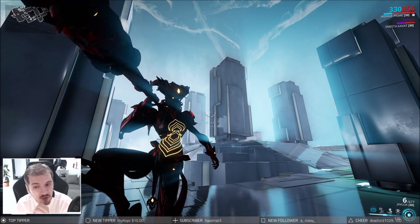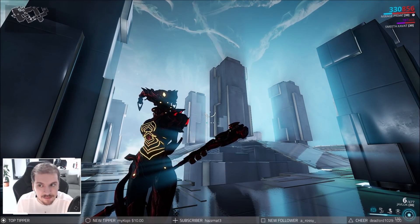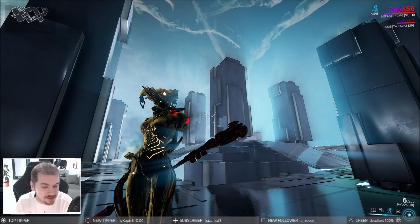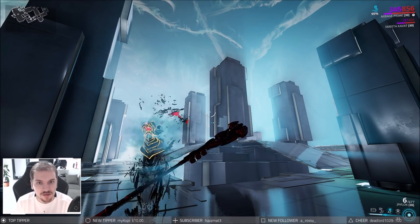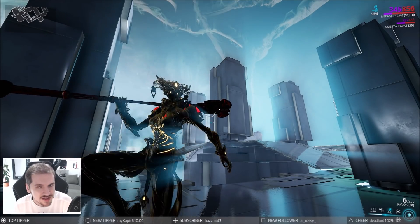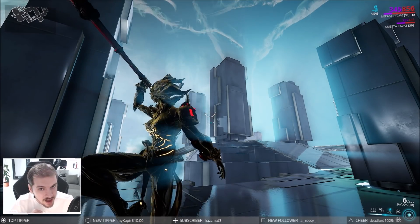We do have an option now to go for Mirage, and I know that seems a little kooky because Eidolon hunts happen during the night. Mirage's third ability in dark places only offers 95% damage mitigation as long as you built her properly. That will help you greatly with staying alive, but it doesn't do much for actual damage — which is the whole point of an Eidolon killer.